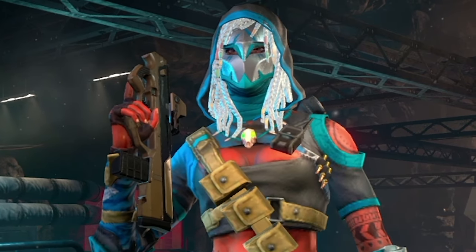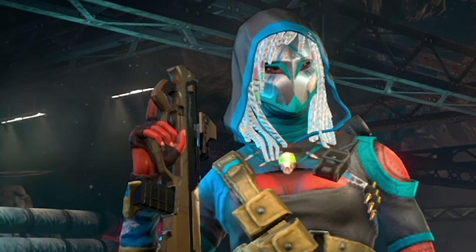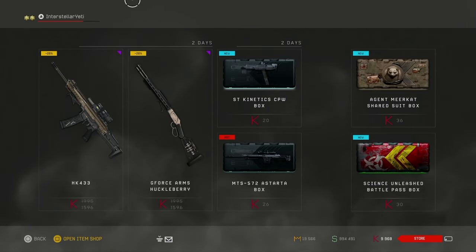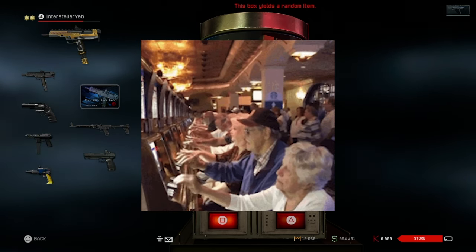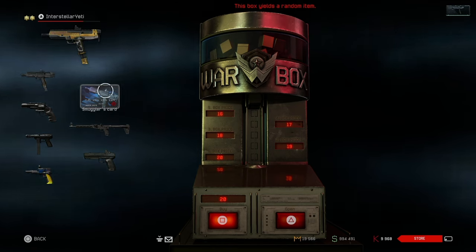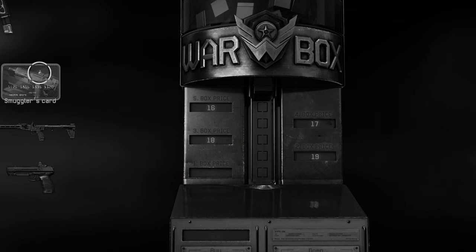Warface has released a brand new update fixing some stuff and adding new content. The most exciting addition is a brand new secondary weapon — a machine pistol. In the item shop there's a brand new weapons box, the ST Kinetic CPW box. It starts at 20 credits and goes up gradually to 16. You can get the gold version, the normal version, or a smuggler's card, which costs around 900 credits.